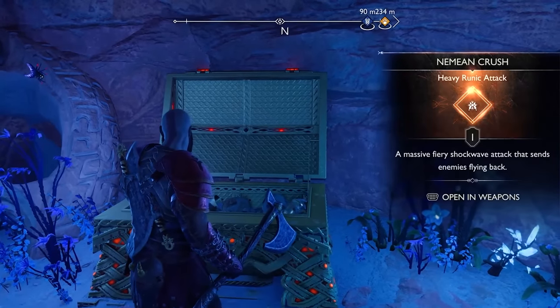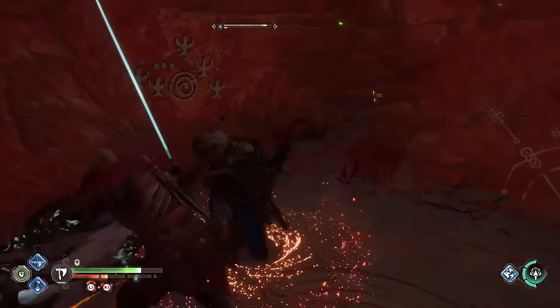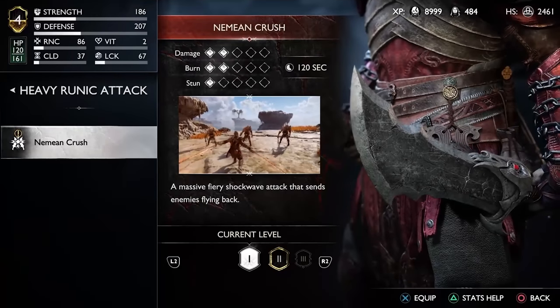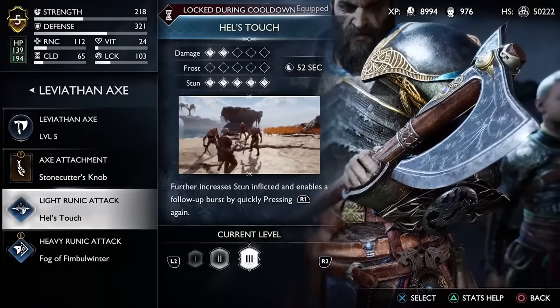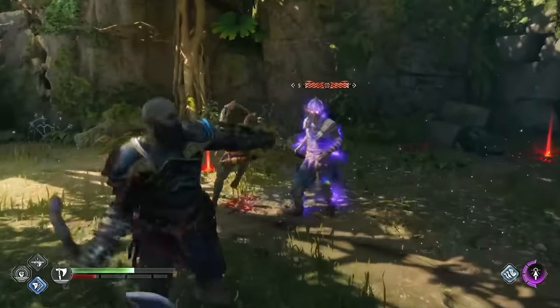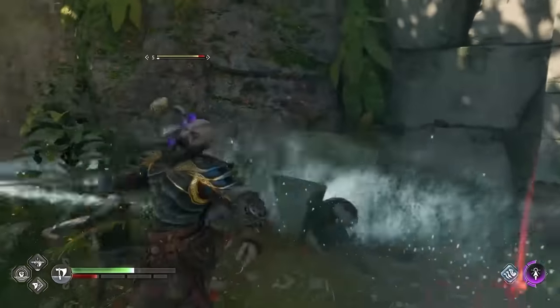At number eight, Hell's Touch is an amazing runic attack. Runic attacks are generally pretty good, but many of them lose their effectiveness when taking on the tougher opponents you'll find later in the game. Some of the best runic abilities are the least flashy ones — that was true in the first God of War, and it's true in Ragnarok. If you're thorough, you're gonna be swimming in light runic attacks. My personal favorite for the Leviathan Axe is probably one of the most basic. It's called Hell's Touch, and while it doesn't look like much, it's really fast, recharges relatively quickly, and has some of the highest stun potential of any light runic attack.